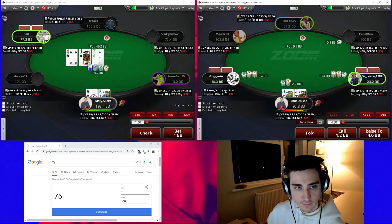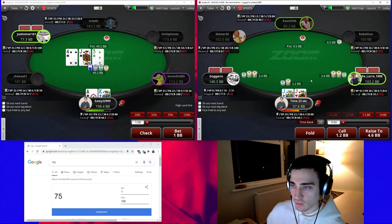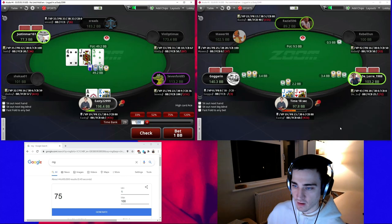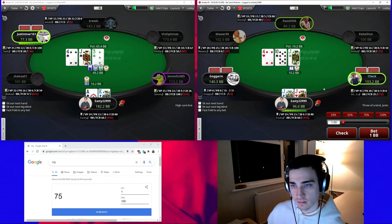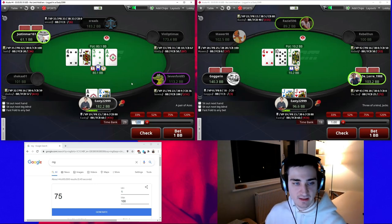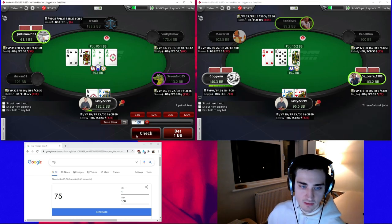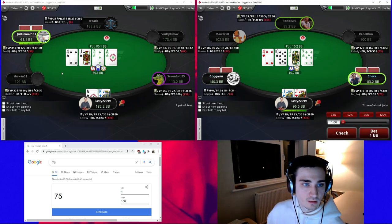Here it's actually a tough spot — we're only going to be calling anyway against this guy, and I think we'd get two callers even if we size up quite large, so we're just going to set mine in this spot. It's close though. We'll start with a small c-bet with the ace-king and on this turn we can consider checking — especially with the aces specifically, we can consider checking here and trying to get our opponent to go a little bit crazy. That would be the best thing to do.